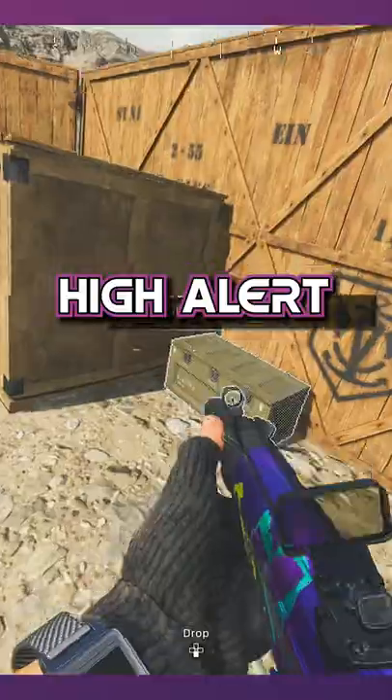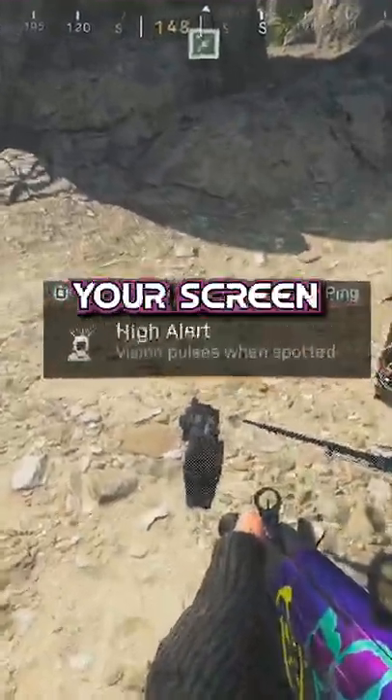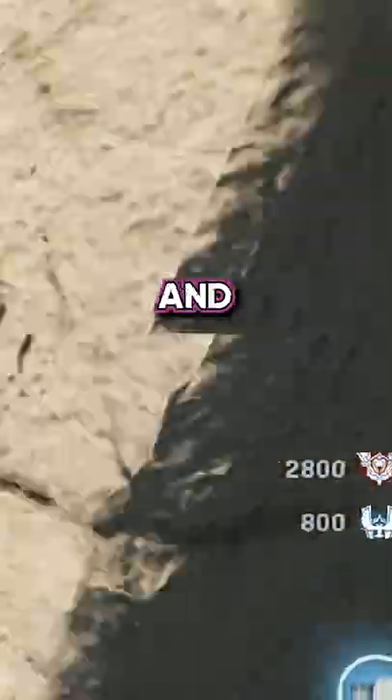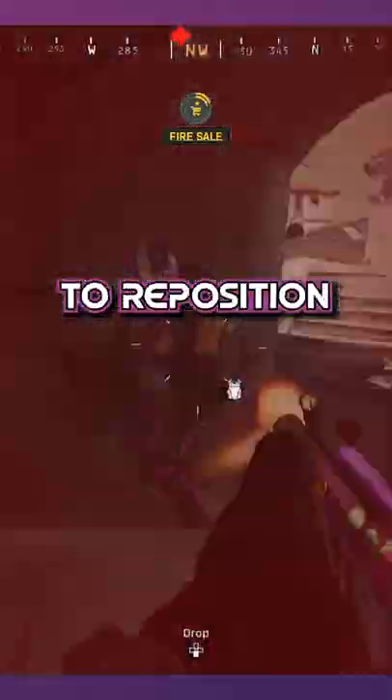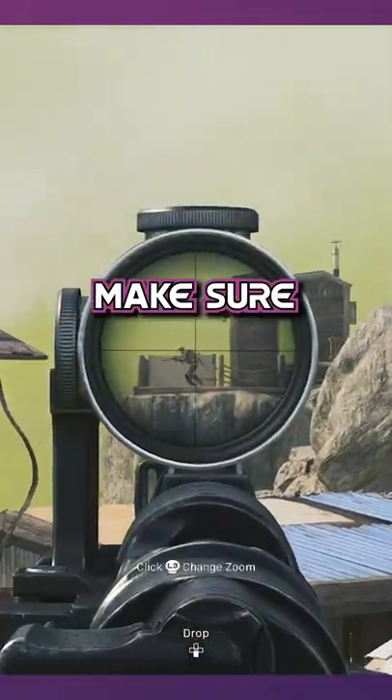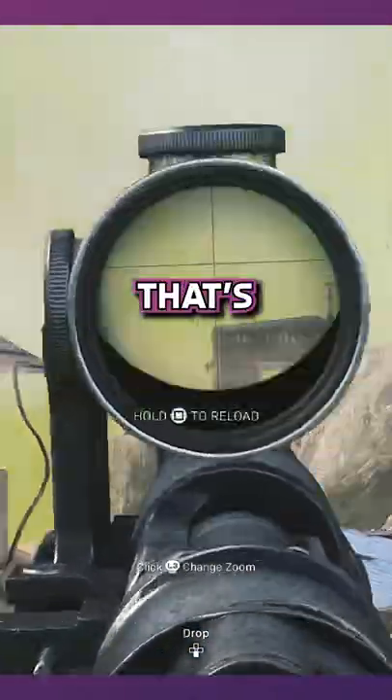Anyways, Eye Alert will light up the side of your screen and tell you whenever an enemy is looking at you. And it will give you plenty of time to reposition and get out of their sight. It's highly recommended — make sure you share this with a friend because that's...